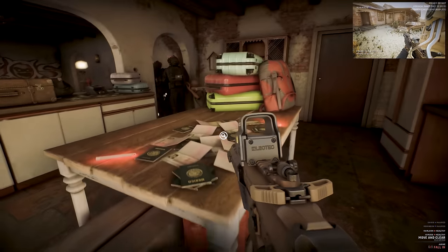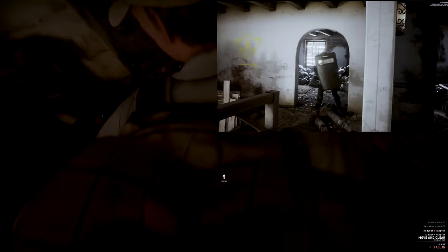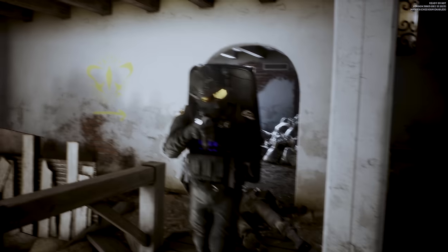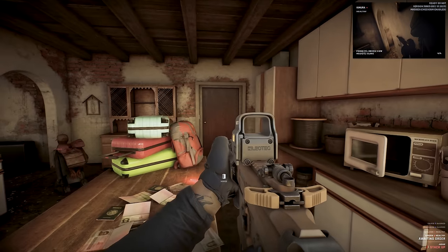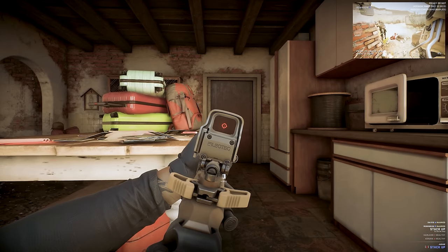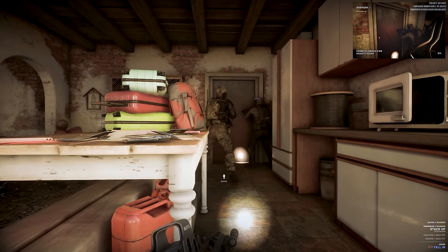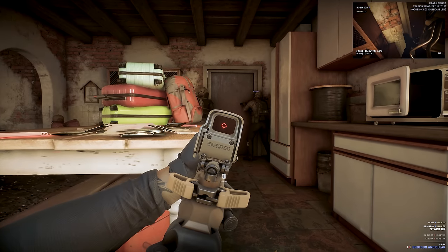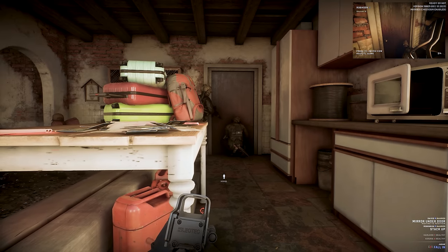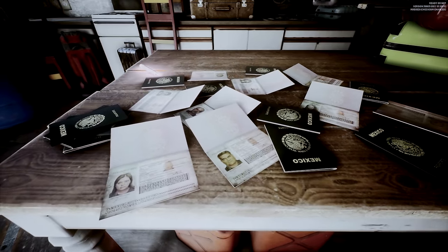Red team are going ham in there. Any open door frames like that they'll make sure to clear, which is awesome. We got blue team to fall in now — they've been covering the perimeter. Our objective here is to intercept some illicit activities. The criminals we're about to encounter are orchestrating a mass evacuation involving people, illegal products and cash. We've secured the passports on the table already, and there's probably more evidence beyond this point.